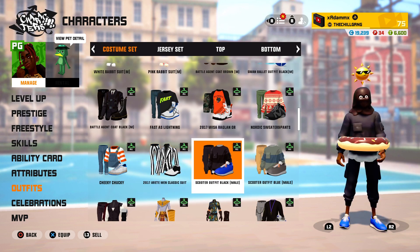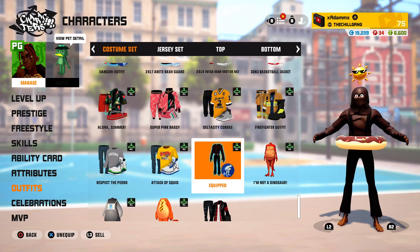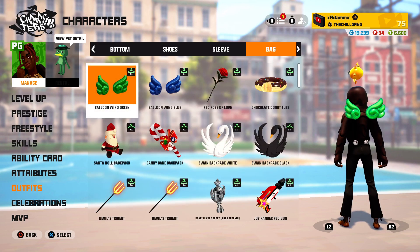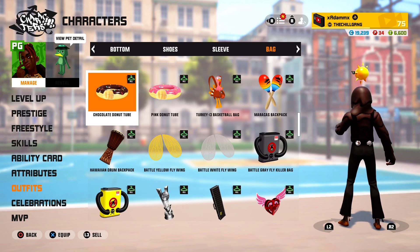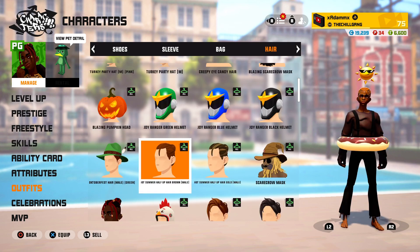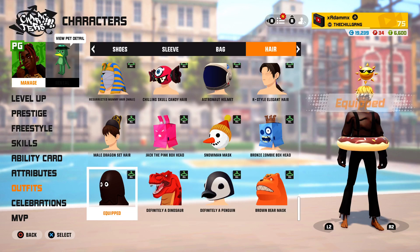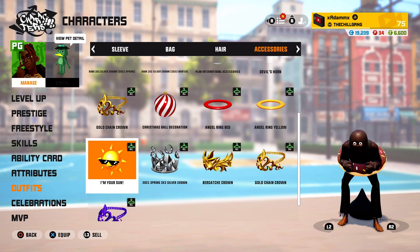Now we'll go to the outfit. Scrolling down — here it is: the Chocolate Monster outfit. Over here the accessory is the Chocolate Donut Tube. Then the hair, which is also the hat — scroll down, here it is — also the Chocolate Monster. And the last accessory is the sun, which is the 'I'm Your Son.'